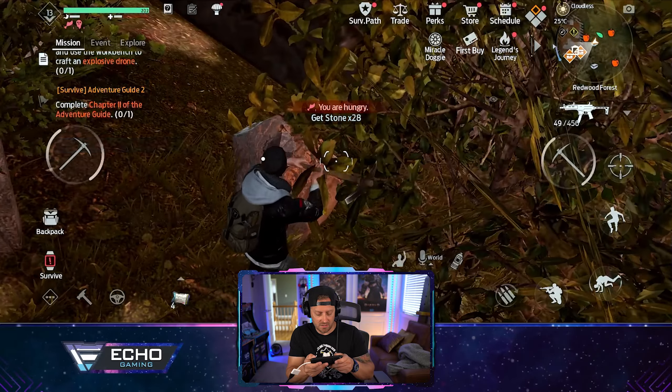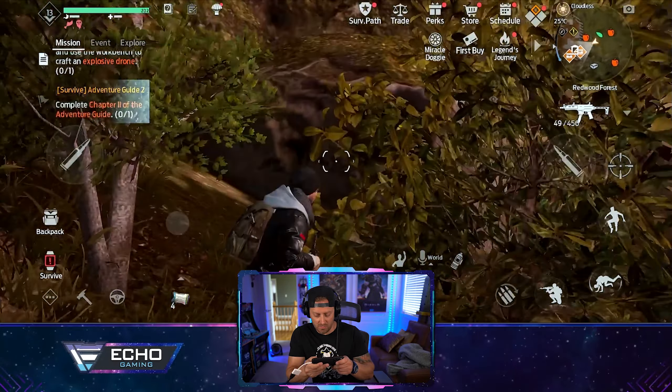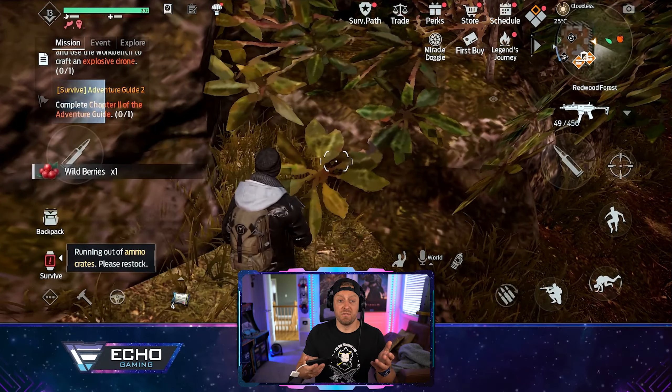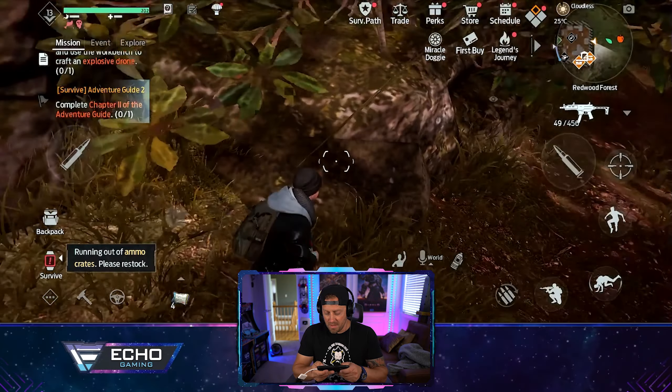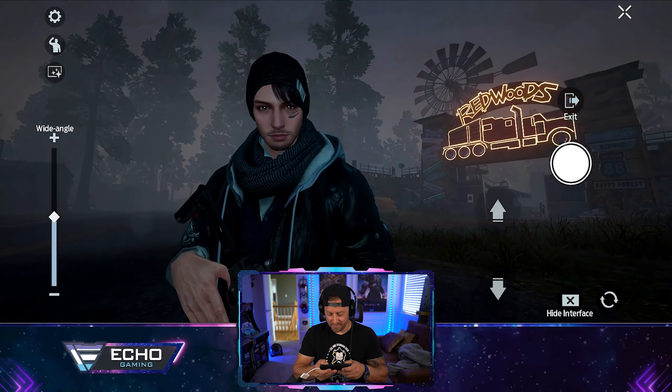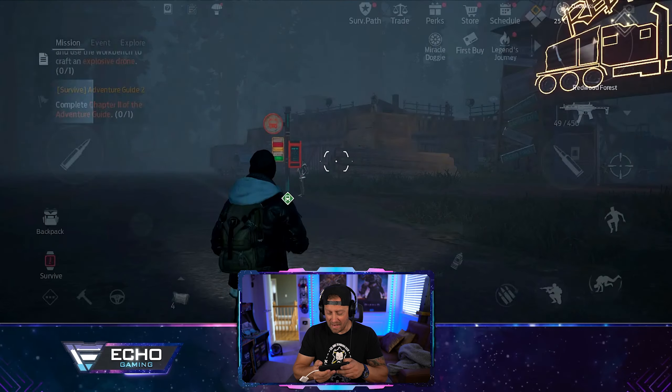I'm hungry — health is dropping. There are berries right here, let me gather some food. I've cooked things in the past but I have nothing cooked right now, so maybe I should go back home. There are a lot of people around my homestead area. I checked in — I'm Echo, level 13, and I was able to get that name. Wait, this isn't actually my home. I still have logging, hide hunting, flax seed gathering, and ore mining to do on an empty stomach.